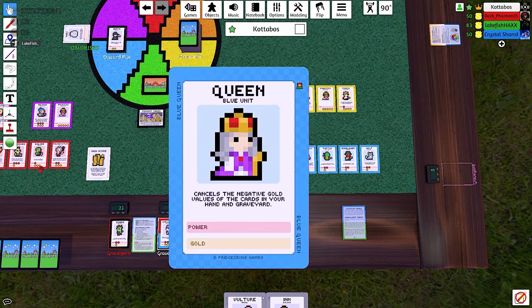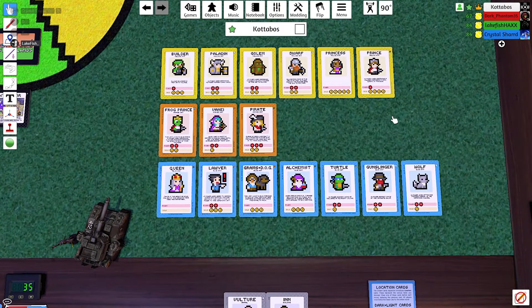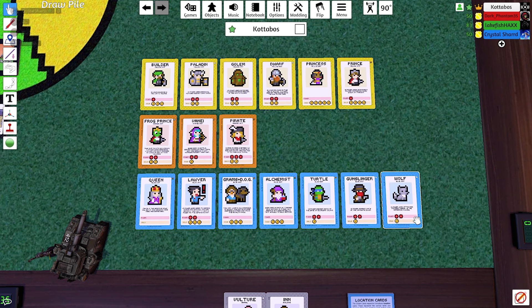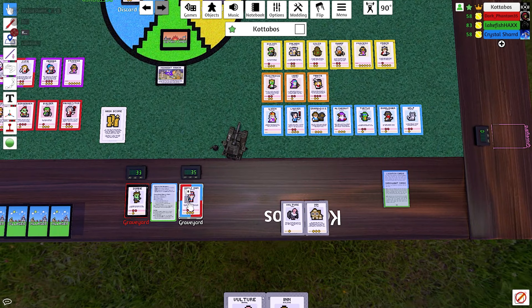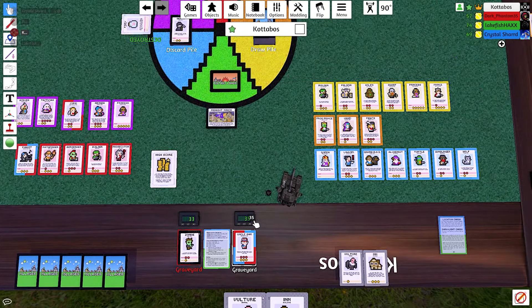Yeah, but literally it does nothing because I think I'm still in second. You will definitely still be in second, but that's kind of funny — she just went well, screw you. Okay, everyone count up your points and subtract your hand and your graveyard unless you got a queen. Don't forget the king and queen both double the gold value of a village — well, just the king. The queen cancels negative gold.